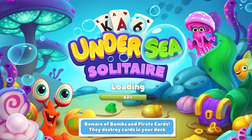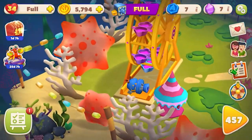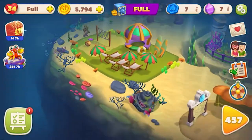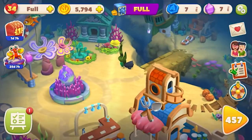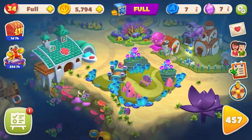Hello everyone, welcome back. About a month ago we were playing this new game called Undersea Solitaire and I think we played up to level six. This is part two just to show you how much we've progressed — we're on level 457. Every time you get crystals and money and move up another stage, you basically get to upgrade your undersea world.